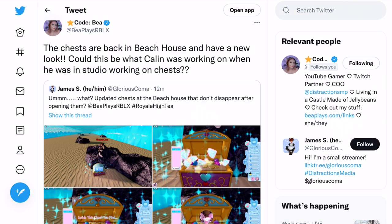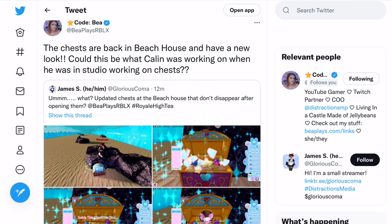A few minutes ago I saw this tweet posted saying the chests are back in the beach house and have a new look. Could this be what Calen was working on when he was in studio working on chests? So I'm presuming there was some sort of tweet where Calen was talking about working on chests.